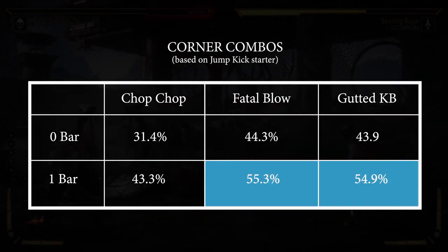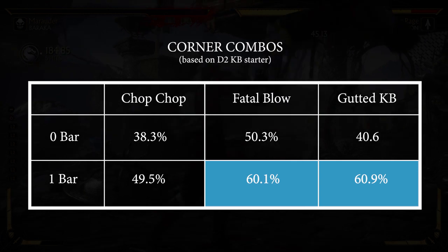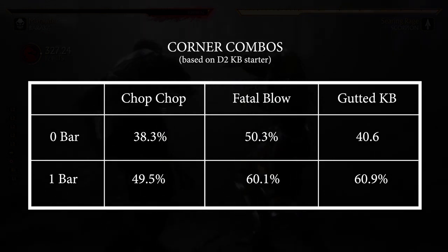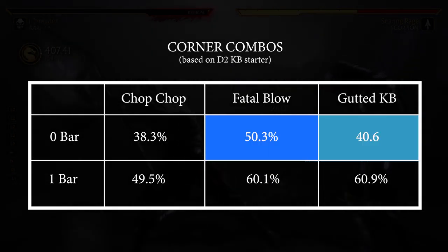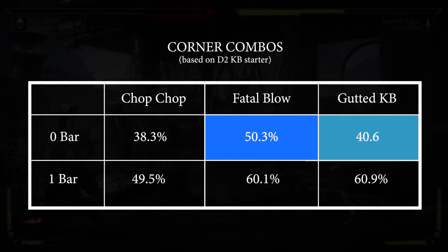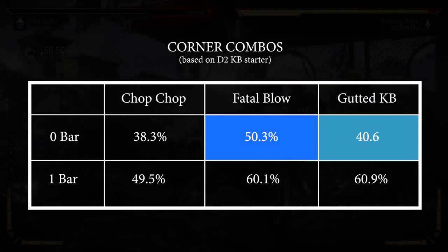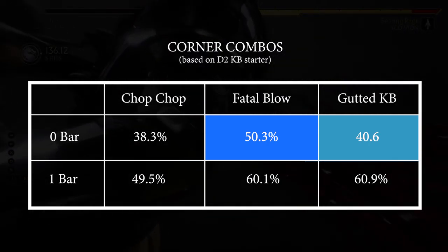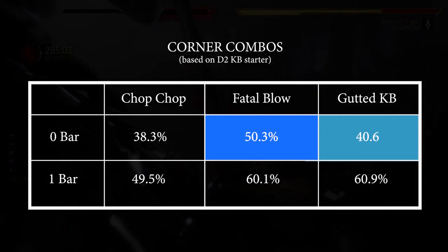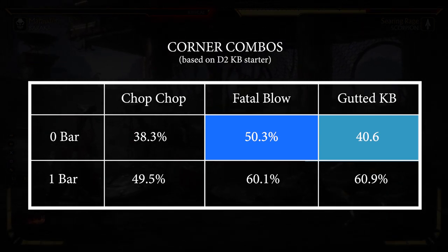Where this changes a bit is with combos that start with crushing blows, like down 2 or 1-1-2 as a punish. While the 1 bar versions still maintain very similar damage, the biggest difference is in the meterless versions. You see here that the fatal blow combo does significantly more damage than the Gutted crushing blow — about 10%. So study these formulas and make sure you know how you're going to end your combo to get the most damage depending on how the combo started, because sometimes the differences are very big and sometimes there are almost no differences at all. And maybe you shouldn't use a crushing blow or a fatal blow when previously you thought you should.